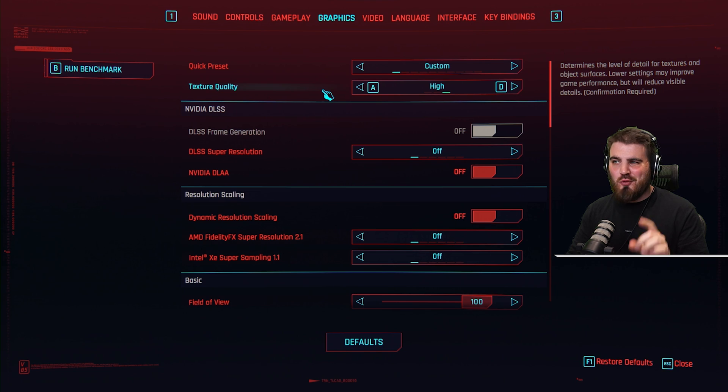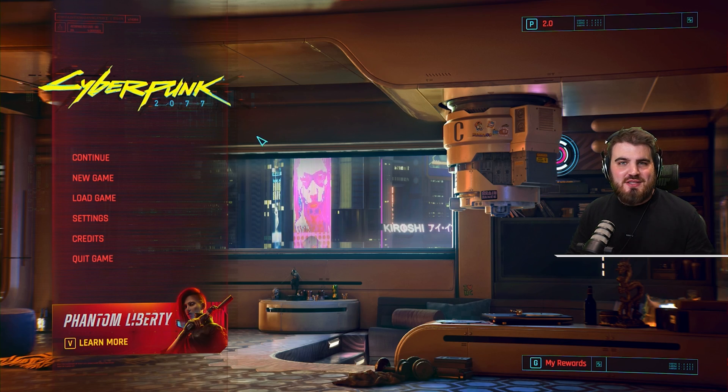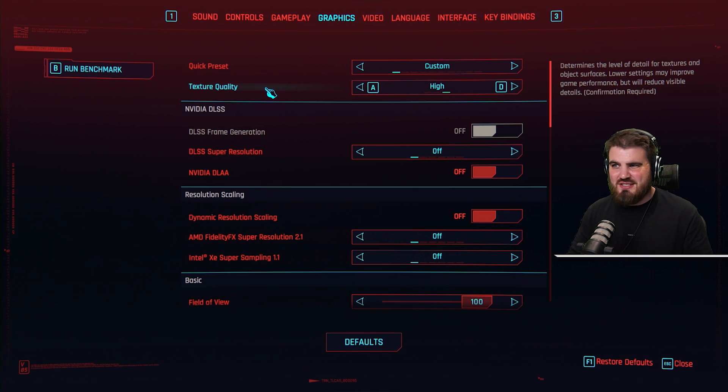If you're actually in game at the moment, you won't see the texture quality setting. You actually have to come all the way back to the main menu, then go to settings, and then you will see this — it doesn't let you change it while you're in game. Texture quality: you should be able to leave this on high assuming you are running an 8GB GPU or higher.